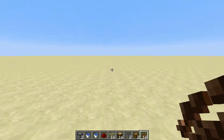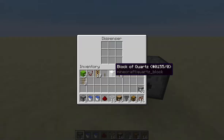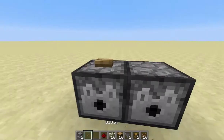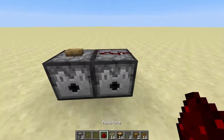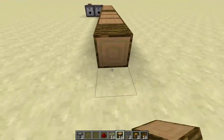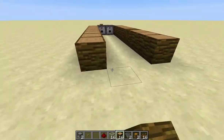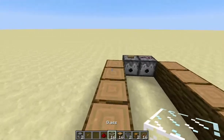First find a place to put it. This empty void of nothingness looks like a good place for a cocoa bean farm. Put down your two dispensers. Put water buckets in them. Put a button on top. Put a redstone dust on the other side. Put down your jungle wood blocks, then put down your other jungle wood blocks. Put down your block of choice.